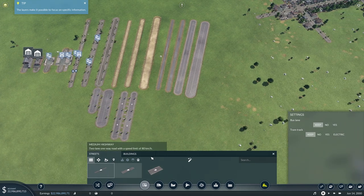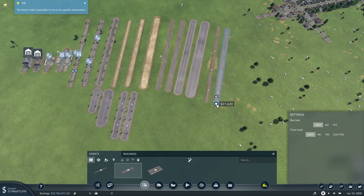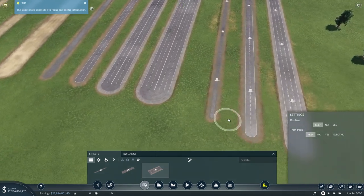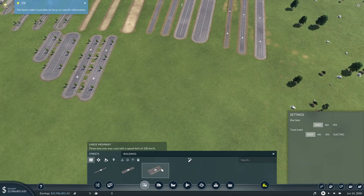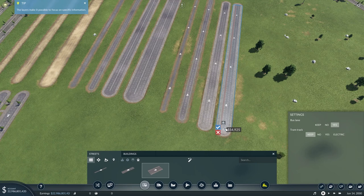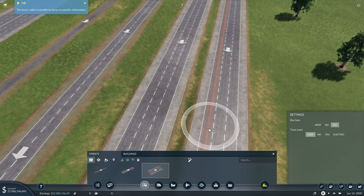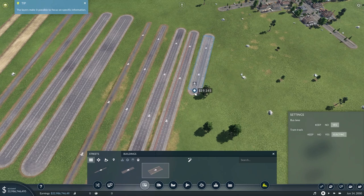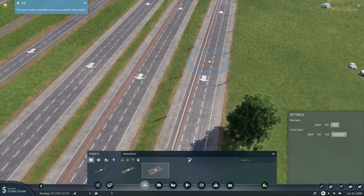We also have the highway. The highway gives us a standard one-lane, a two-lane one-way highway, and a three-lane one-way highway, with speeds of 60, 80, and 100. You've also got options: bus lane yes or no, tram track yes or no, and electric. If I do a large highway with a bus lane next to this one, you can immediately see the left-hand lane is now a bus lane.